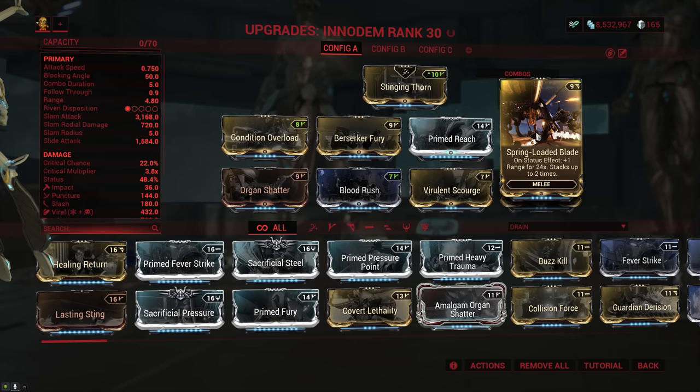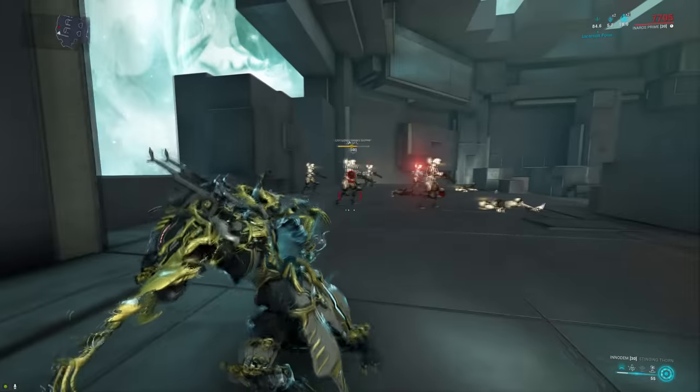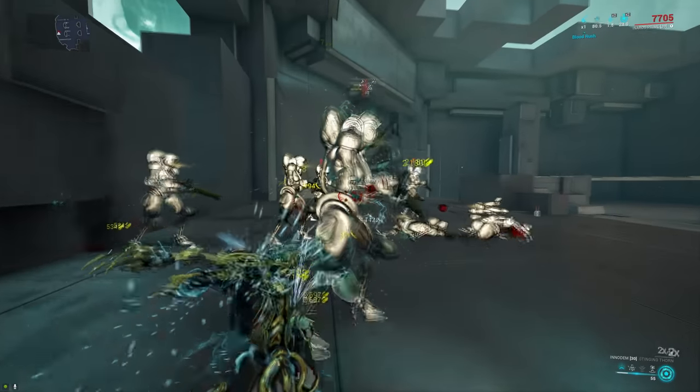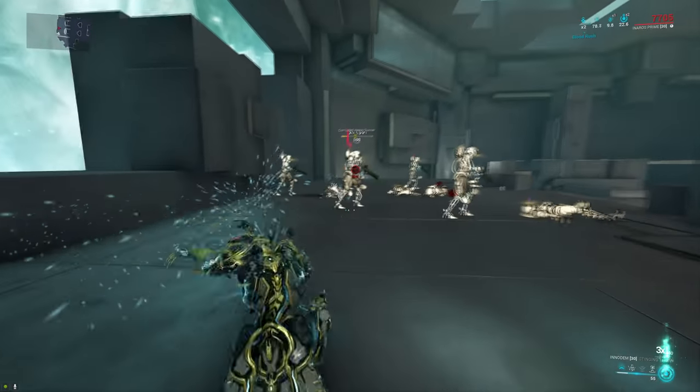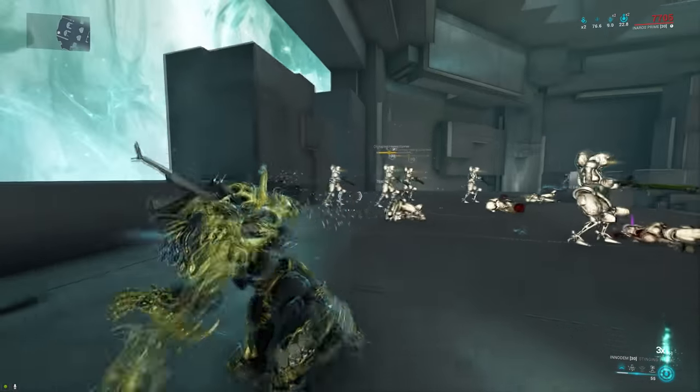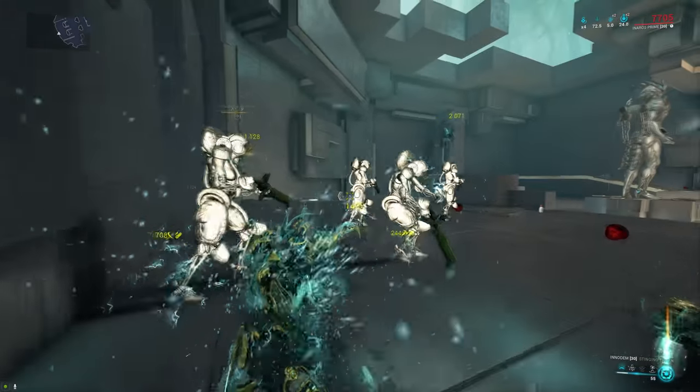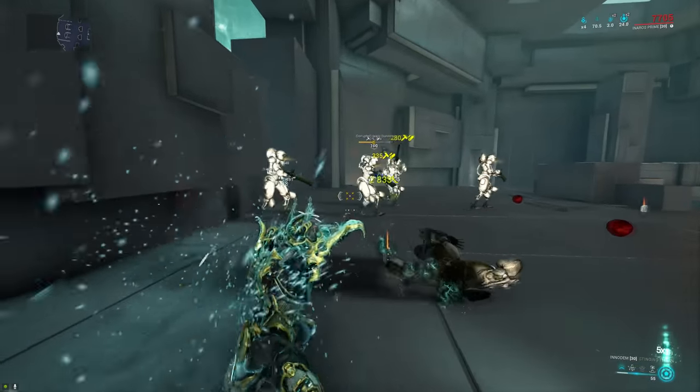Or a little bit over 10 meters if you use it on Mirage with Hall of Mirrors. And that is without using a ranged riven, so you can do this as well. I did actually try to get a riven for the InnoDem and roll it for even more extra range, but I simply couldn't find one, and even if I did it probably wouldn't add that much, since the riven disposition on the InnoDem isn't all that high.